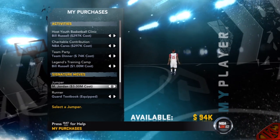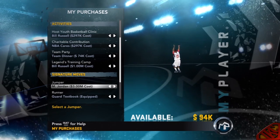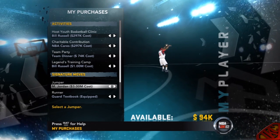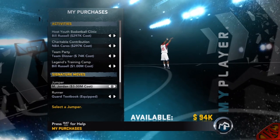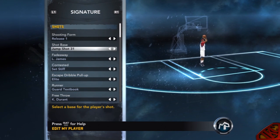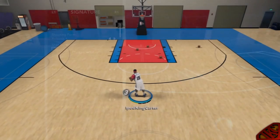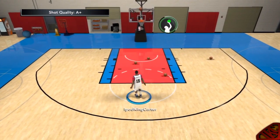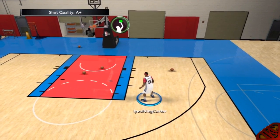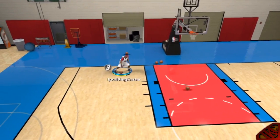As you can see here, Michael Jordan's jump shot costs three million dollars. Three million dollars — would you really pay that? That's like five or six seasons just to get one jump shot. I don't even make one mil in my first year for real. So right here, guys, it's Release 1 and Base 31 — that's how you get MJ's shot. Let's take a few shots with this real quick.